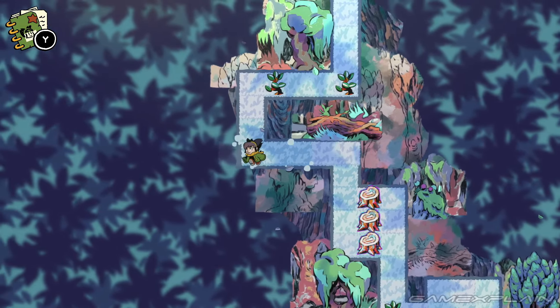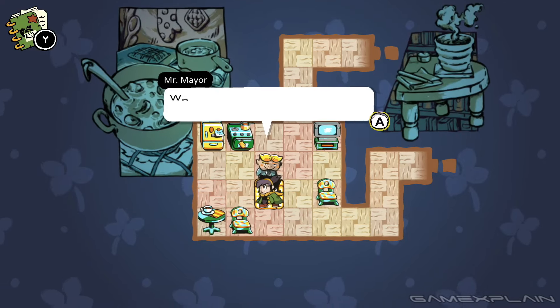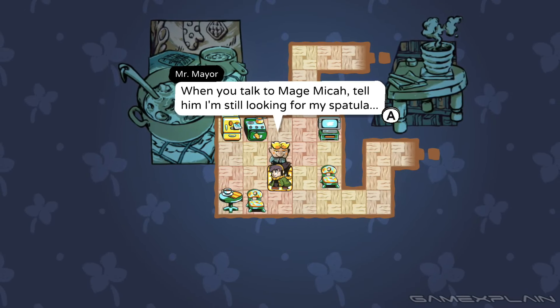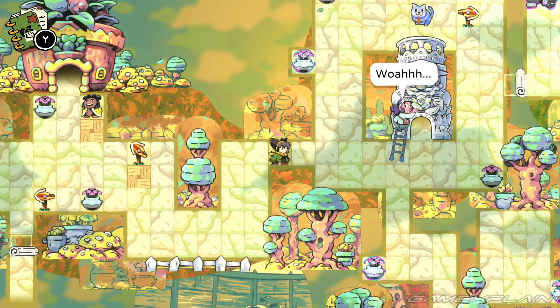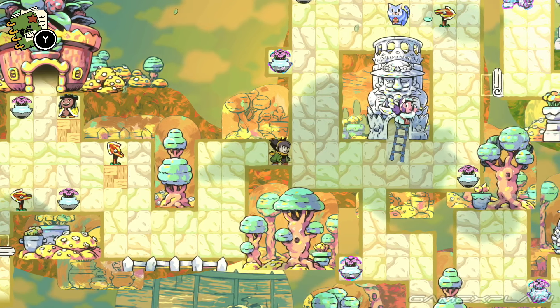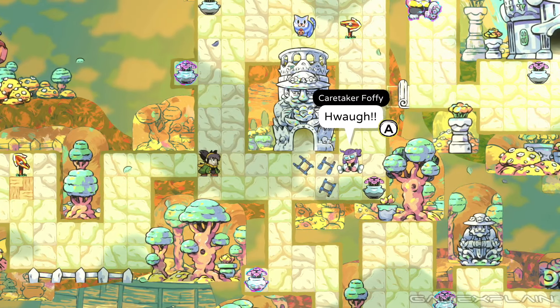The art style hooked me immediately, but thankfully the gameplay and story are what kept me invested. Arranger's puzzle-based gameplay starts with you arranging and shifting around objects to either allow you to dart through them or move them in such a way to let you move forward. I love the little details when characters or objects have secondary motion to them as they're affected or caught off guard by the ground shifting underneath their feet.